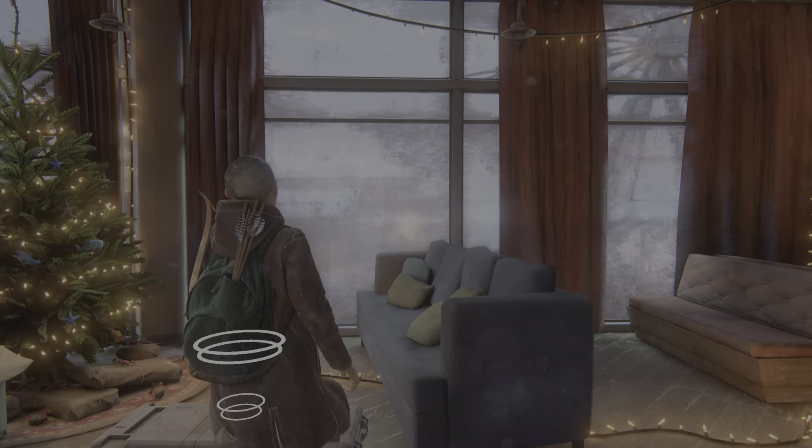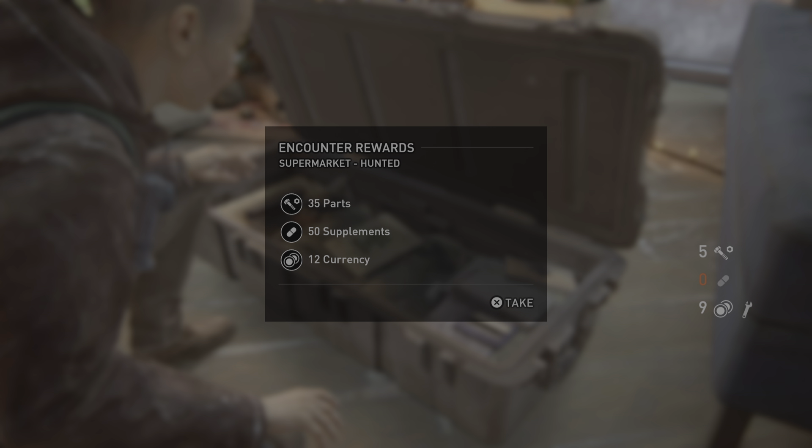Encounter rewards. Supermarket Hunted: 35 parts, 50 supplements, 12 currency.